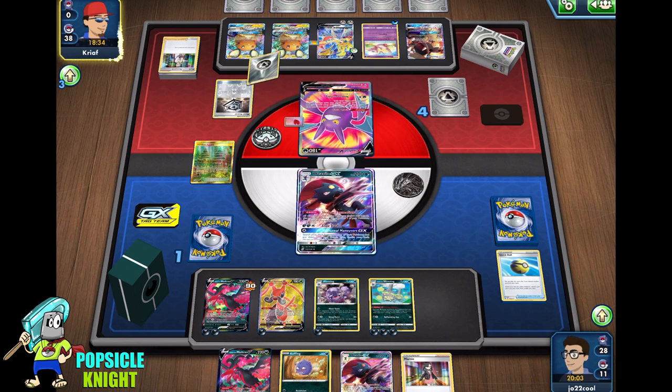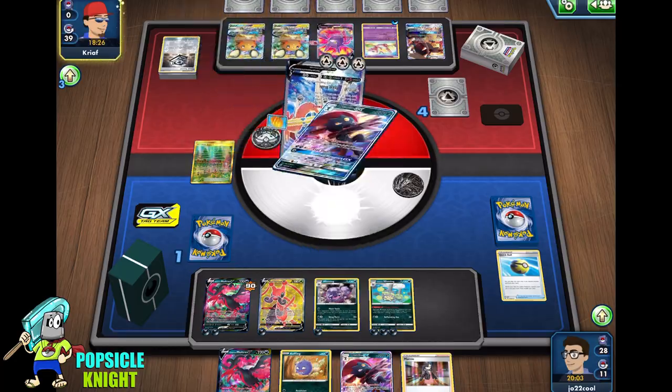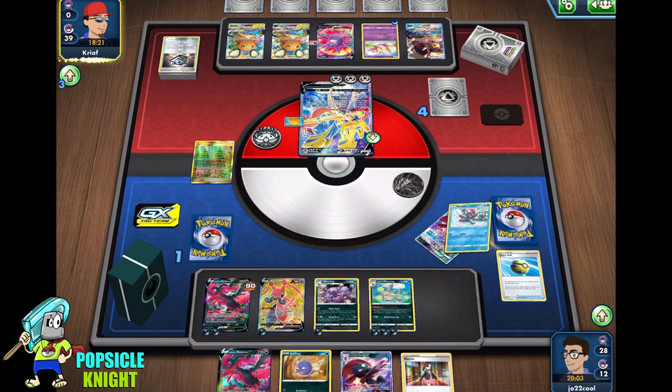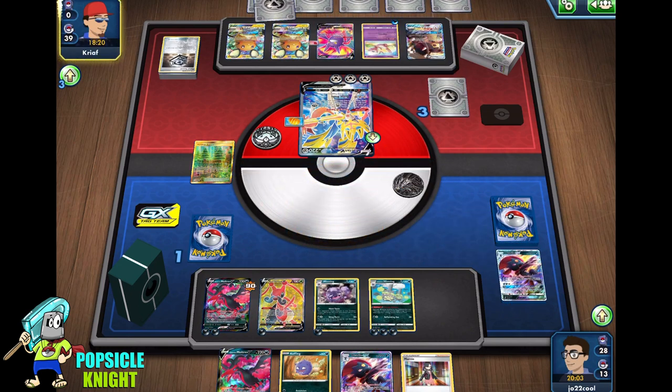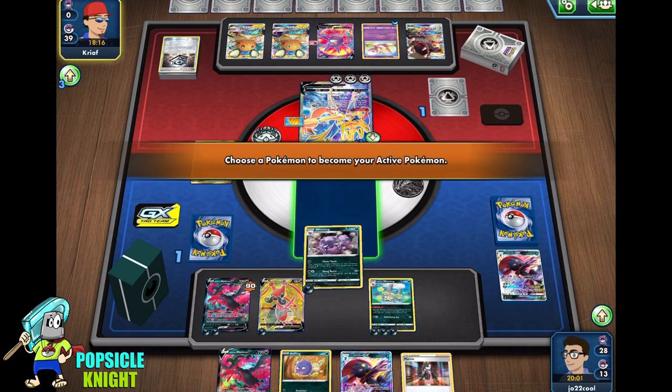Our opponent already used up Professor's Research, so they can't gust up our Weezing. And they're just going to knock out our Weavile GX — they get three prizes for that. But they left our Weezing alive. Right now, we have four energies on all of our Weezing, so that's four times four — 160.